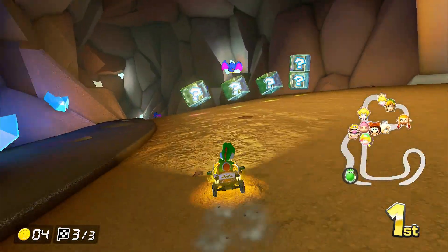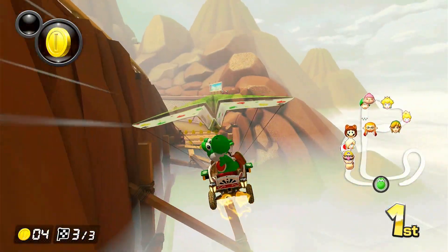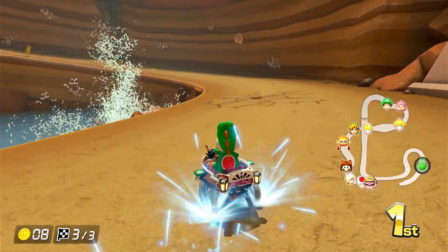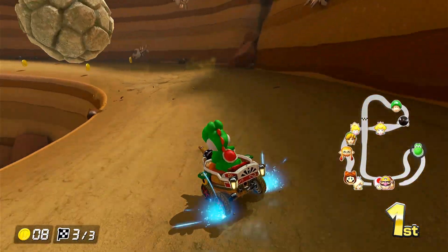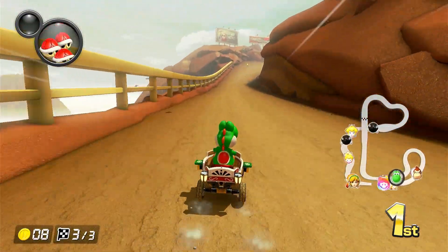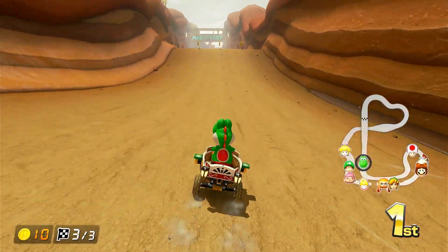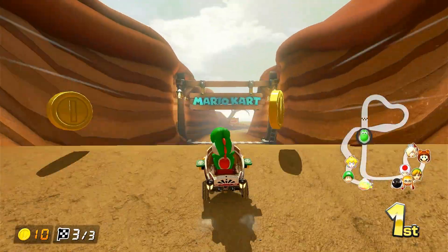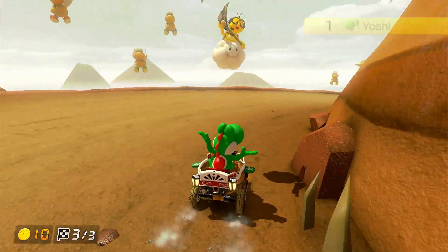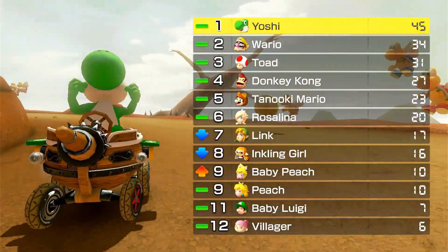Got an item but just a coin — that's a bit sad. Now we have the boulders to avoid. They do have shadows as a warning, which is helpful. We're about to cross the line — and yeah, we've crossed it! First place once again. That'd be really cool if we can win this entire thing. Let's move on to our final race.